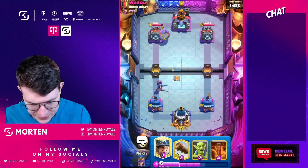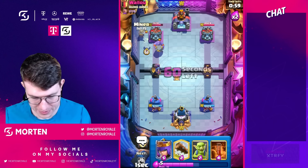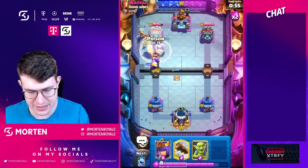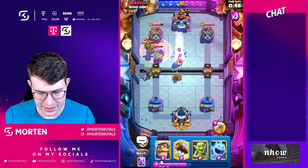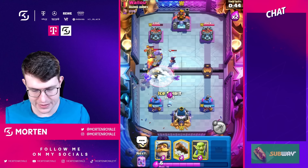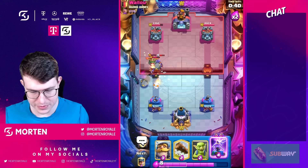Going for my bowler and knight. He's going for his bowler too. I also have a tesla — a bit high. I want to cycle as soon as I can to my evolution tesla; I just feel like it's something I have to do in this matchup. Going for my arch queen — he's gonna freeze, which I think is fine.